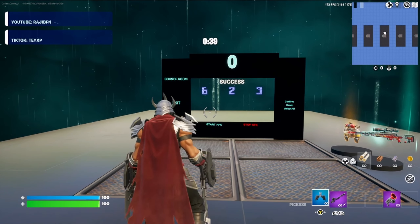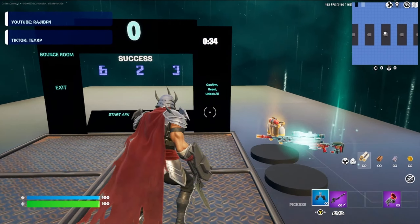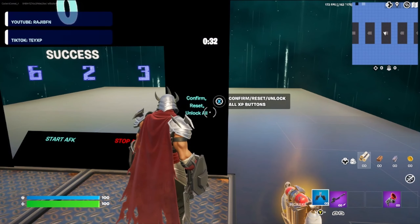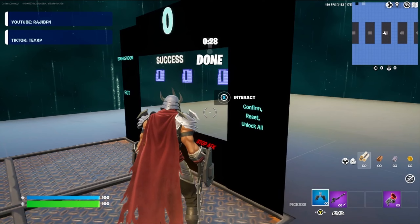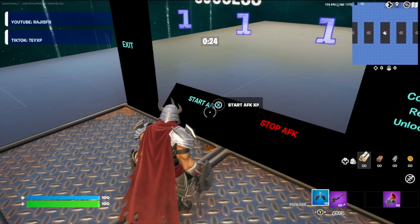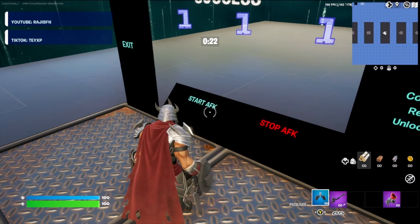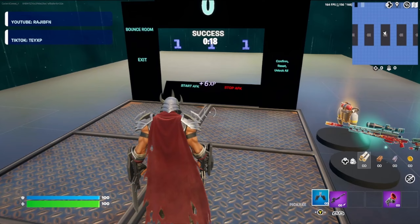The code numbers you're gonna want to enter are 6, 2, 3. Once you get those entered correctly, go ahead and come to the confirm button and press it. If you've entered it correctly it should say 'done' above your head. Now we can hit the start AFK XP button — and just like that, the AFK XP is coming in.